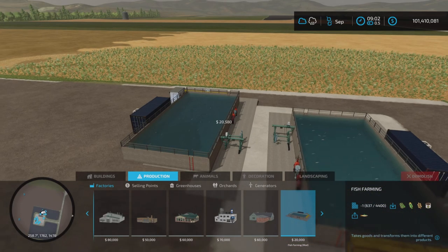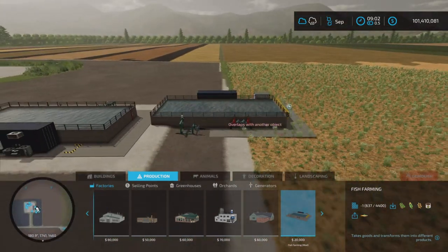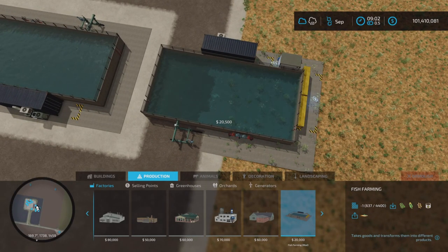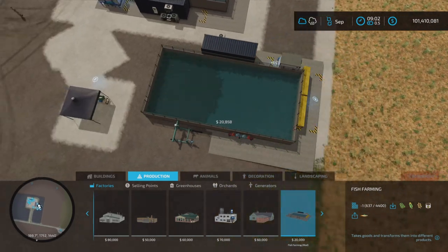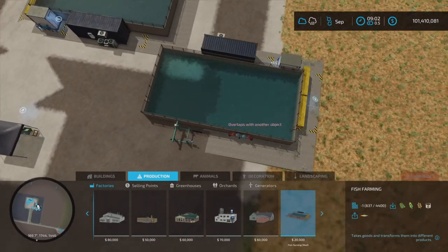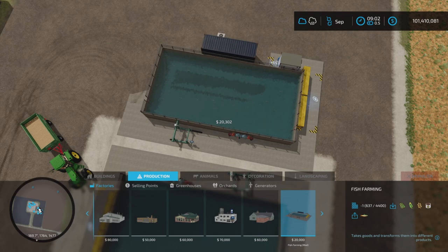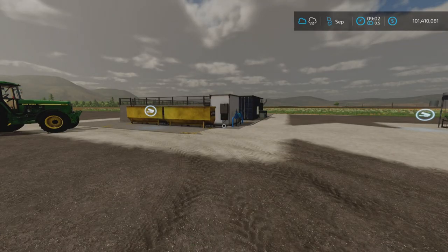If you can get it straight — there we go — so fairly close anyways. Twenty thousand dollars to place. As you can see, one slot each for each subsequent one thereafter.